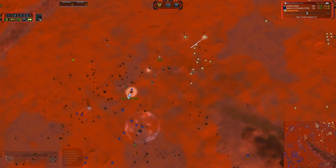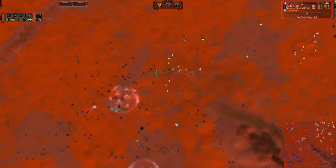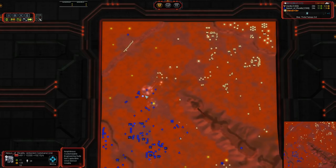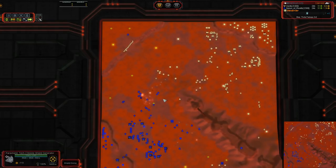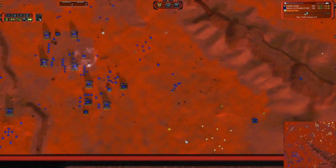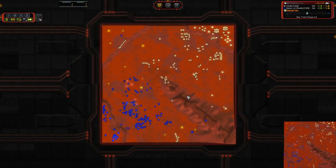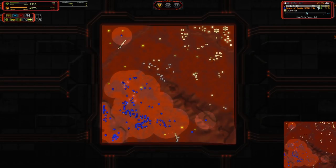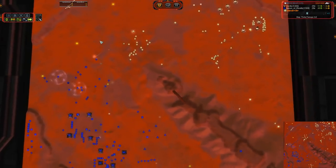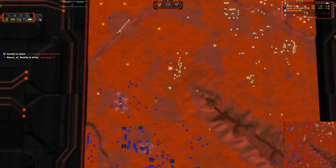The ACU is in the red — that is not what we like to see. Down to 2,000 health. A shield is moving in and it's going to catch that Oblivion shot — well done on that one. Down to 1,800 health, taking fire from the ACU directly. He's going to have to throw away some units, kiting at the front to save his commander. He got down below 1,500 at that point. Nexus actually is not that far behind on eco — he's at 43 mass per tick, even on power income, and has reclaimed 3,500 to Gently's 2,800. Kudos to Nexus for staying ahead in that regard.